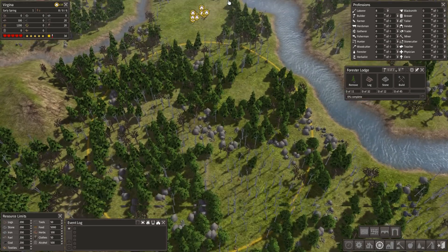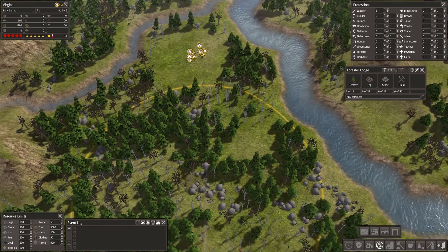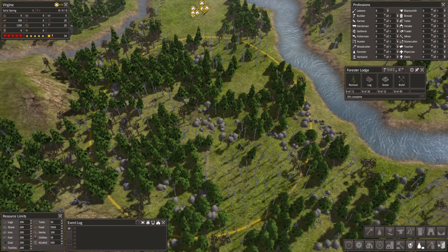With the road in and the forest hub down, I can put in my buildings. What am I going to choose first? Gatherers hut — I'll put these buildings quite close together.